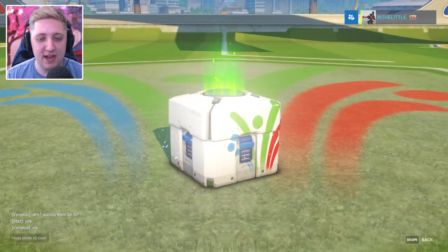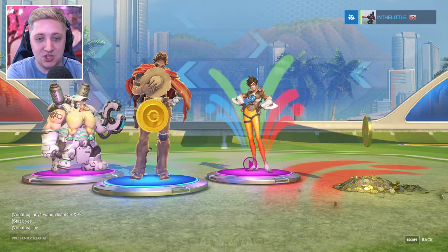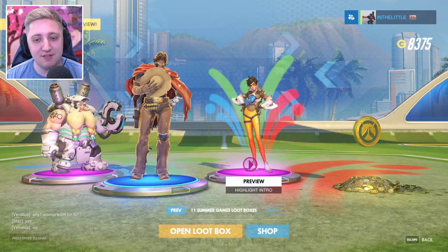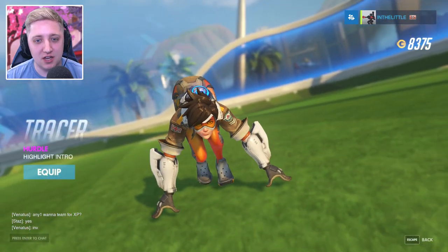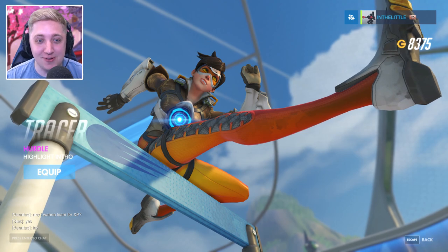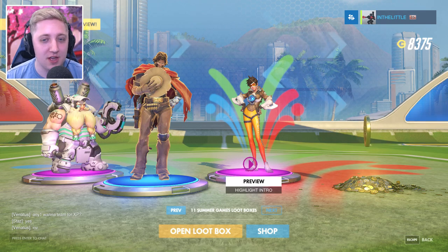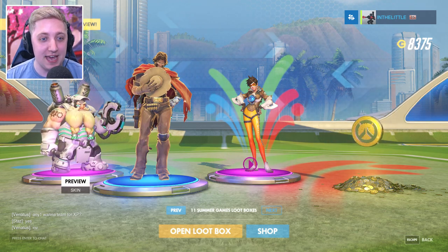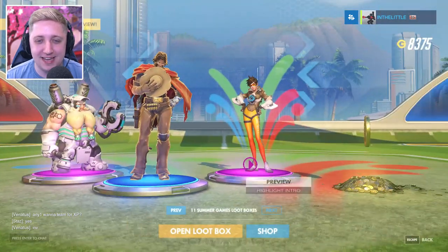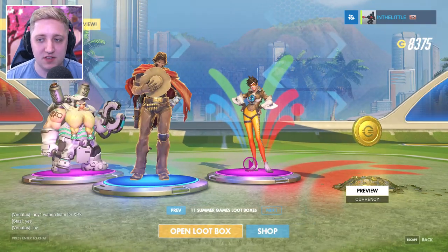Next box, 12 to go. Look at that — two epics, two rares! There are highlight intros for the summer games. It even has the hurdles as well. Equip instantly — if I put on the right skin and have that highlight intro, that's going to look cool any time of the year. We've even got the Cathode skin for Torbjorn, which I quite like, a victory pose for McCree which we already had, and 50 currency.